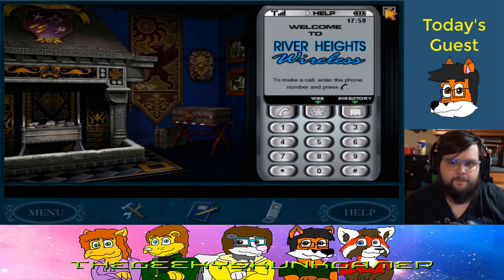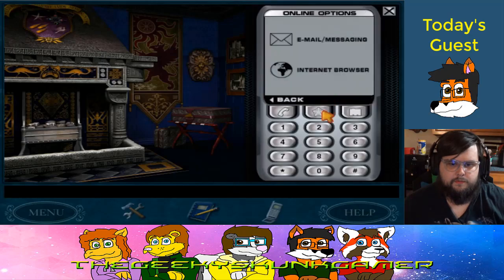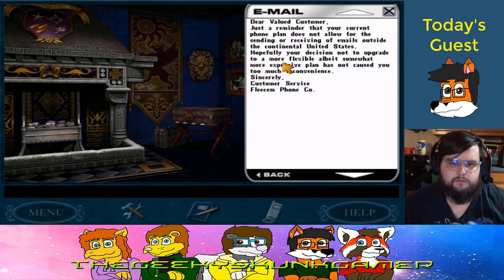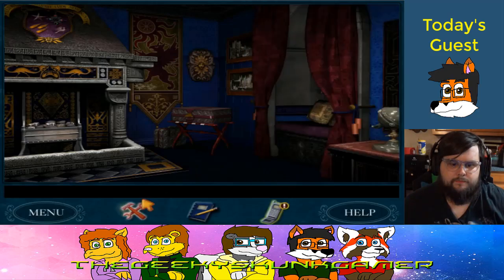We've got a phone message. This is 2005, so you have to actually press the buttons — you can't use the screen. Well, now you can. Hearty congratulations from Bess and George. No email service abroad — okay, it's just an excuse to not have to program in a way to make emails.